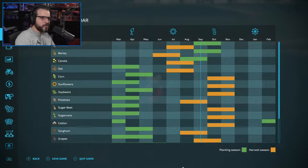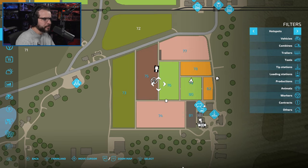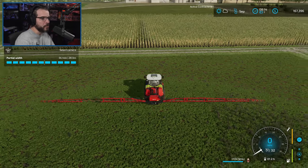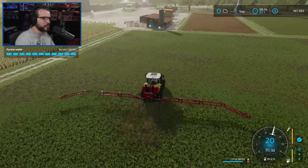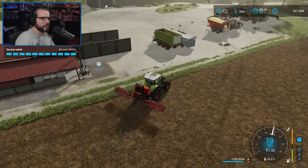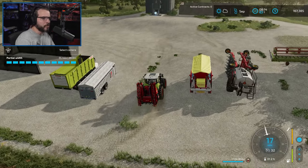All right, I should cover both those fields. Let's double check and make sure we didn't miss anything. Yeah, both fields look good. We need pH on 75 once it's done, and I guess we need to do 81 as well. We'll go ahead and get that done right now. Trying to think of where I want to put this — let me just dump it over here up against the wall so I don't fall over or do something silly.